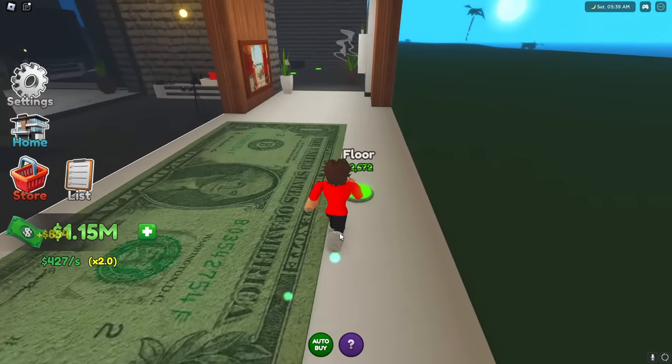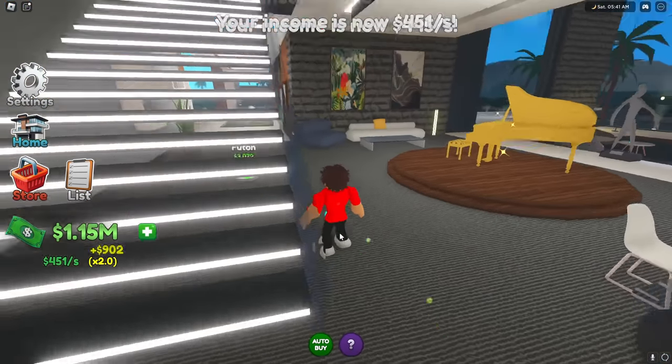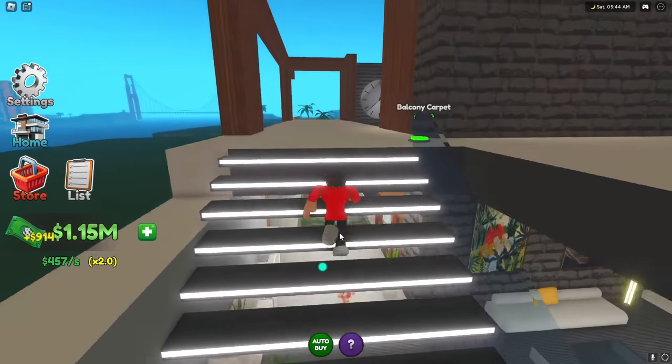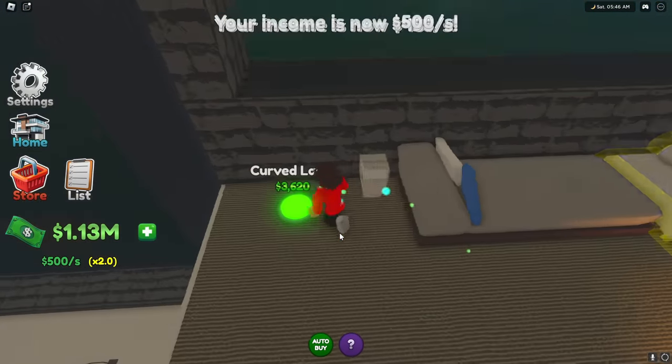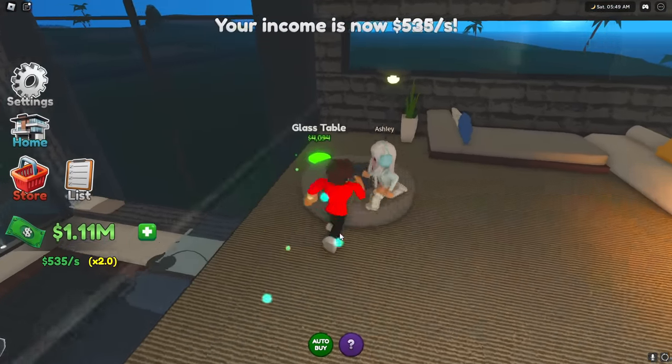I'm going to go super speed on everything! I almost just bought that $1 million painting on accident, but I'm going to get everything in here too - I'll get some ceilings, some stairs. Wait guys, is that a second floor? I'm wondering what's up there! A balcony carpet! Oh my God, there's so many things I could buy! Look, I'm buying everything! I'm buying everything as much as I can, I'm just going quickly!